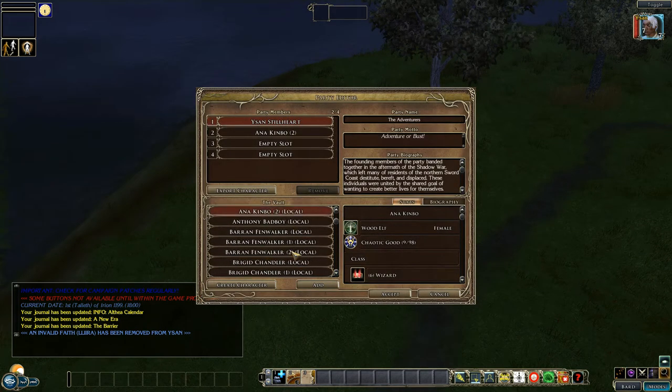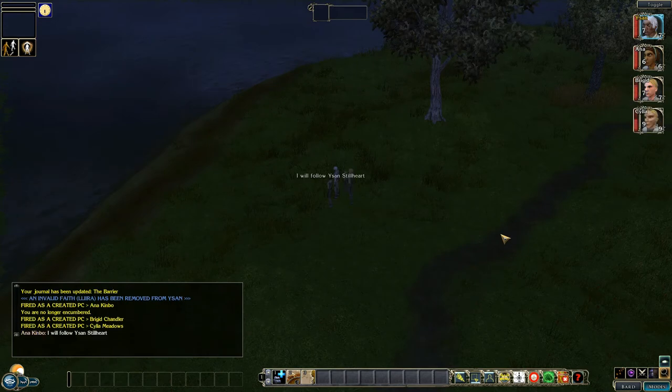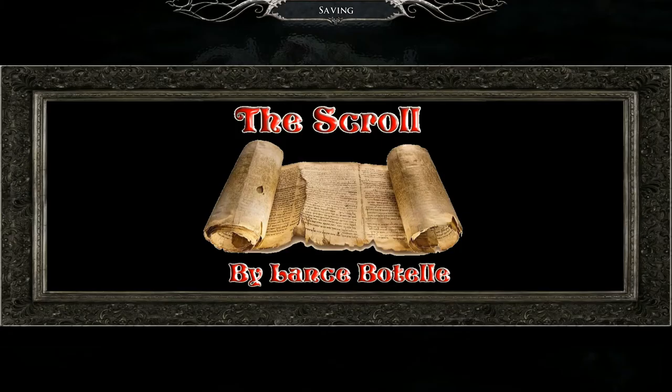Just for testing I'll add three other characters — you can add more characters later on. In fact, my wife's been known to have up to about 22 in the party total. That includes six controllable characters with all their summons and henchmen, which can add up quite quickly. At this point you're made to save the game, so I'll save it. General notes updated.